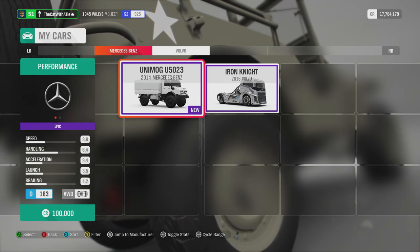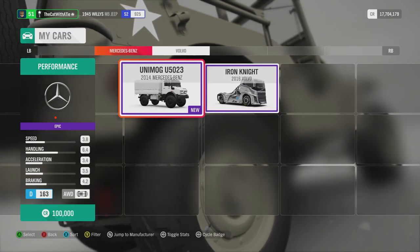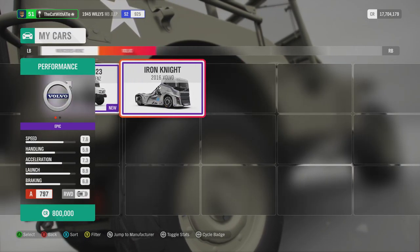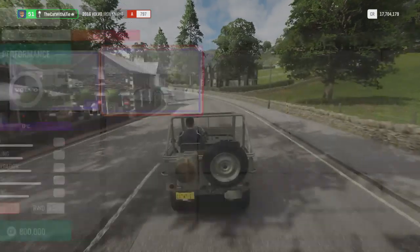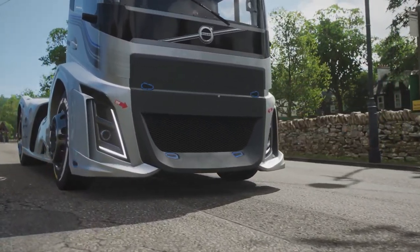So let us find ourselves a truck then. Let's see what trucks I have or don't have. There are trucks. So it's either the Unimog or the Iron Knight. For speed and convenience we're just using the Iron King. Sorry if you'd like to use the other one.